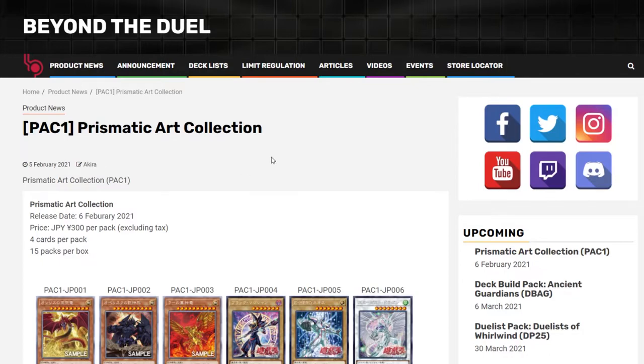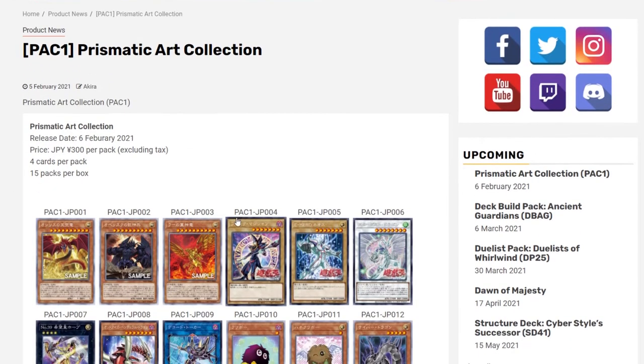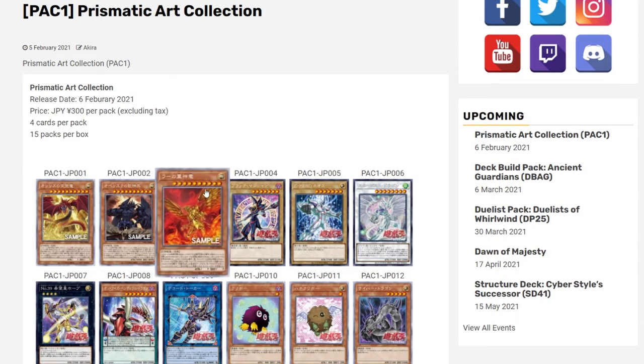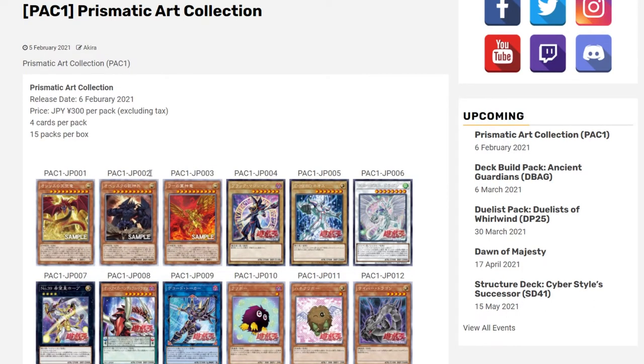Hi everyone, welcome back, this is TUK. Today I wanted to cover some Yu-Gi-Oh news for the Japanese side. We have the entirety of the Prismatic Art Collection set. This set comes out officially tomorrow. Each booster box comes with 15 packs and each pack comes with four cards — it's around $3 per pack. This does not have any new cards; it's only a reprint set.